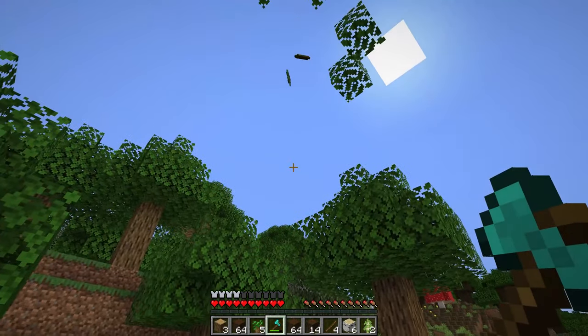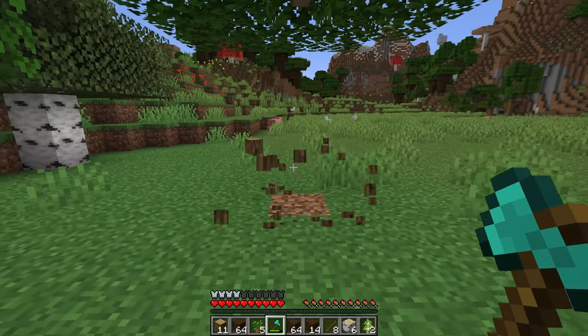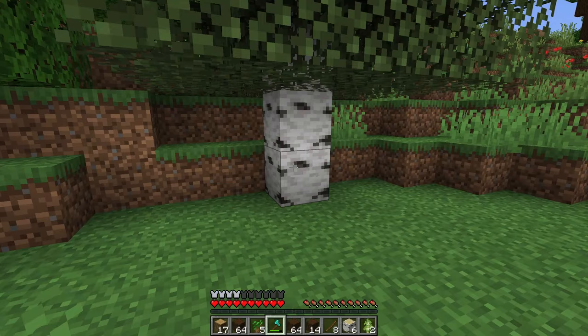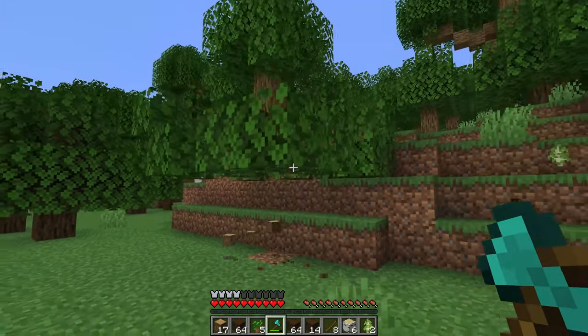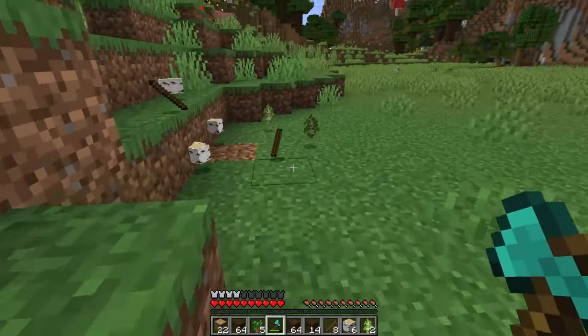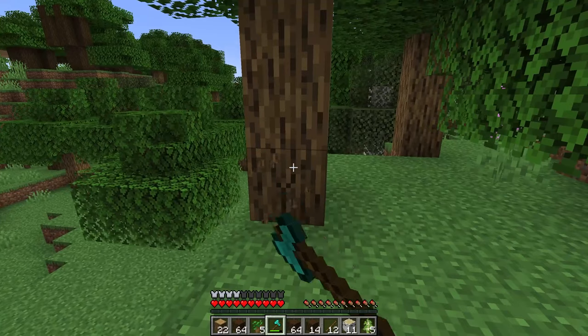Next up we have everybody's favorite quality-of-life mod and that is the Falling Tree mod. What this mod does is it breaks down the entire tree when you break a log and it actually collects the leaves and saplings that come down with it, so you can get all the saplings and sticks you normally would instantly instead of having to wait. If you don't want the entire tree to fall down when you chop it, just hold the shift key and you'll be able to chop one log at a time just like in vanilla Minecraft.